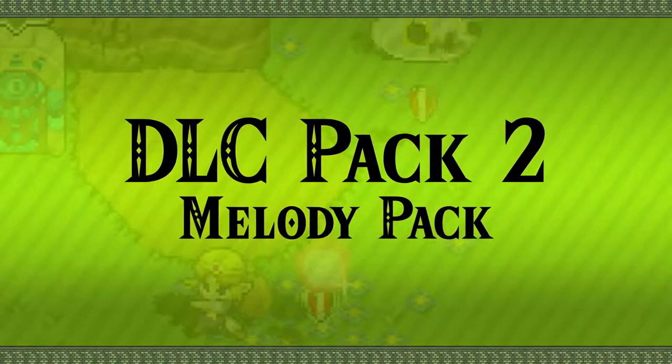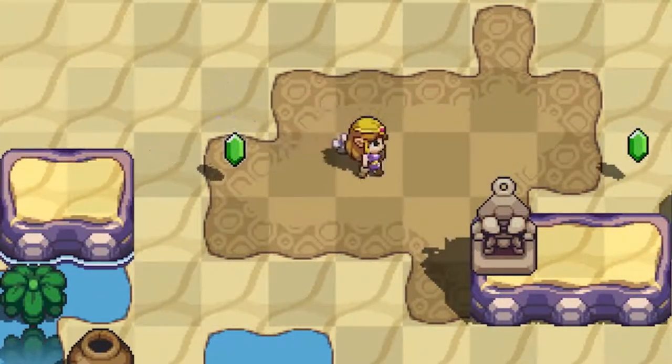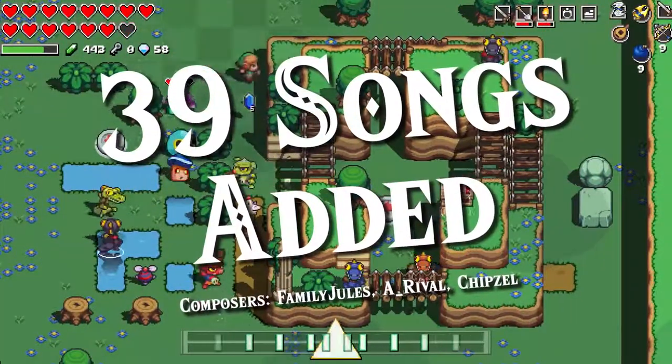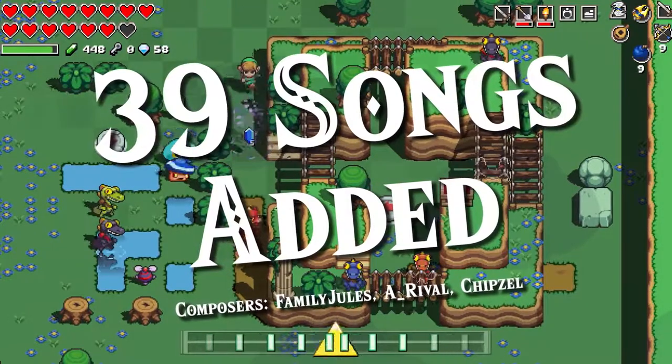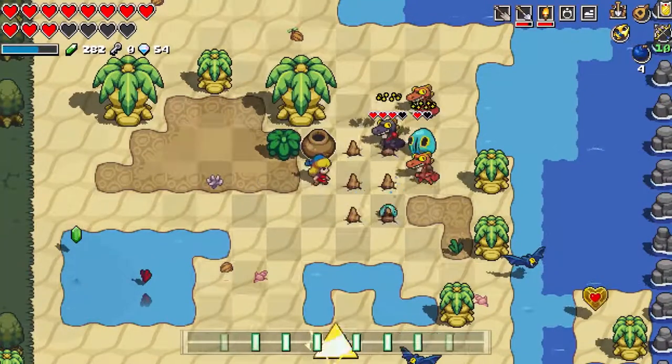Pack 2, Melody Pack. Thirty-nine songs will be added, including remixed versions of the game's background music. You can change the background music at any time so you can listen to your favorite songs while journeying through Hyrule.